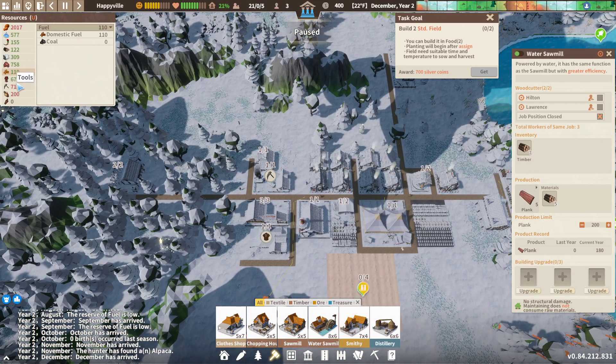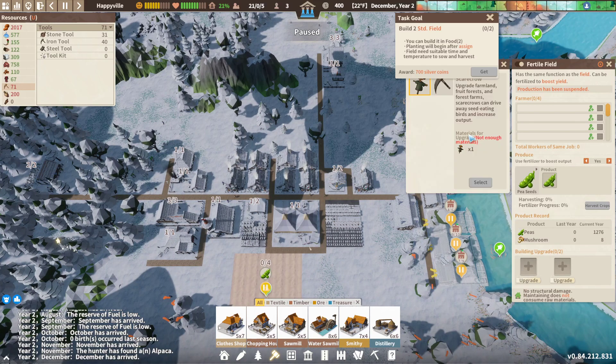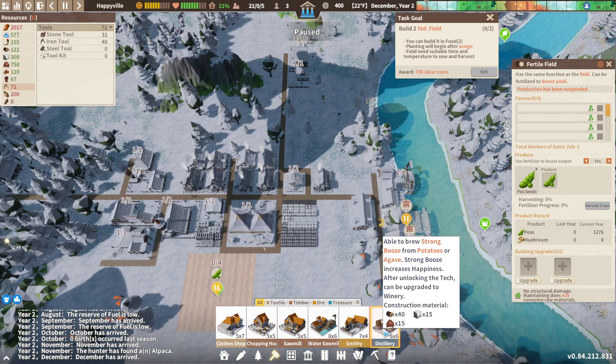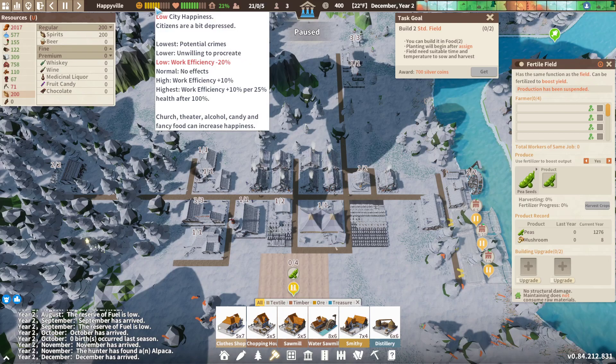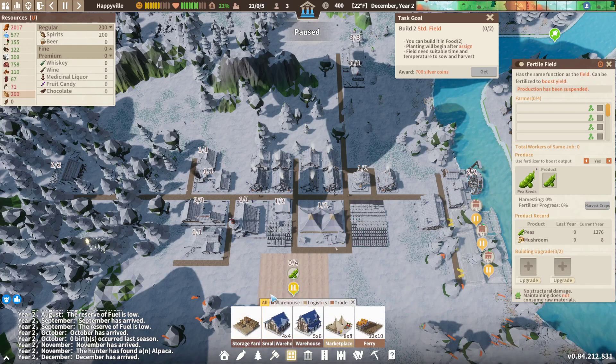The smithy is for iron tools, which get used by the laborers and for certain upgrades to fields. Since we've got the smithy already, next is the distillery — that is to make alcohol, and alcohol actually keeps citizen happiness quite high. That is one of our main goals in Happyville: to have happy citizens. I don't like the look of that face at the moment — that's not a happy face. So we need to turn that frown upside down. We'll get the distillery soon.